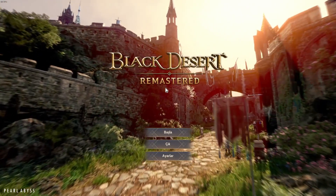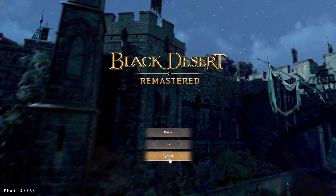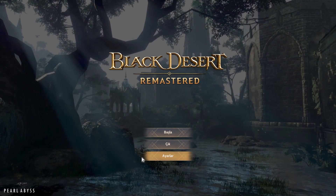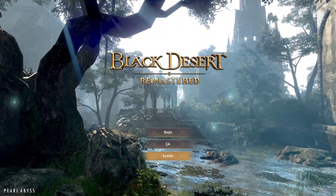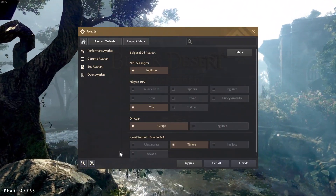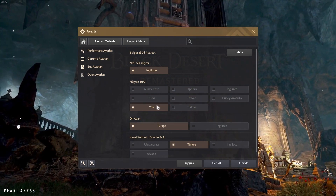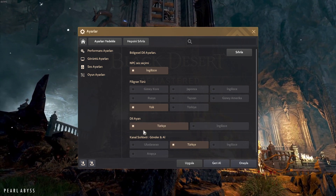We come into the game and obviously this is not English, so what we want to do is change from Turkish to English. We're going to go to Options, which is this bottom piece of text here, and among all of this you'll see these are separate language options for different aspects of the game.